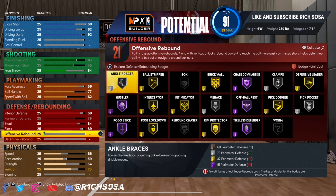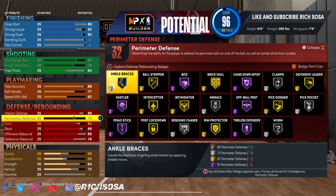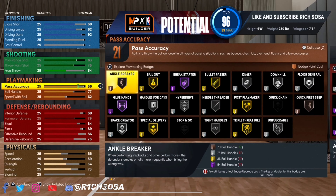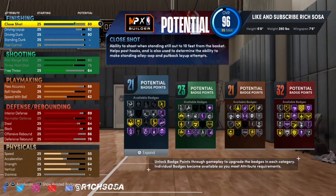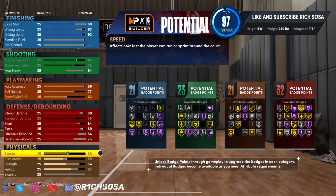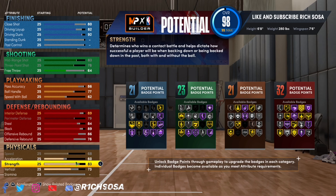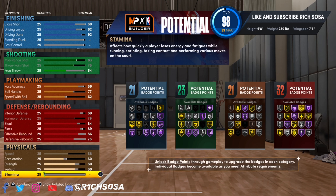For shooting, we're looking pretty solid: 83 mid-range shot and a 78 three-pointer. Consider what this build does in the paint too. We have a 64 free throw, but once you add boost, you'll get a huge animation jump. Also consider the takeover — we get 23 shooting badges, 21 playmaking, and 32 defensive badges.